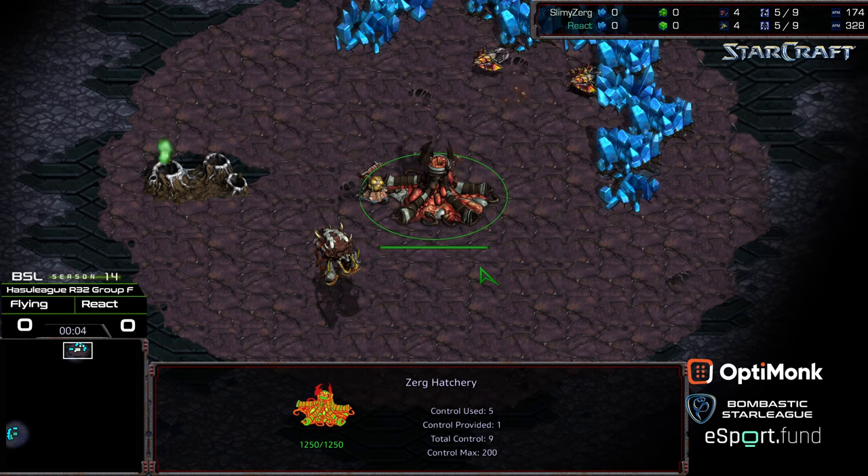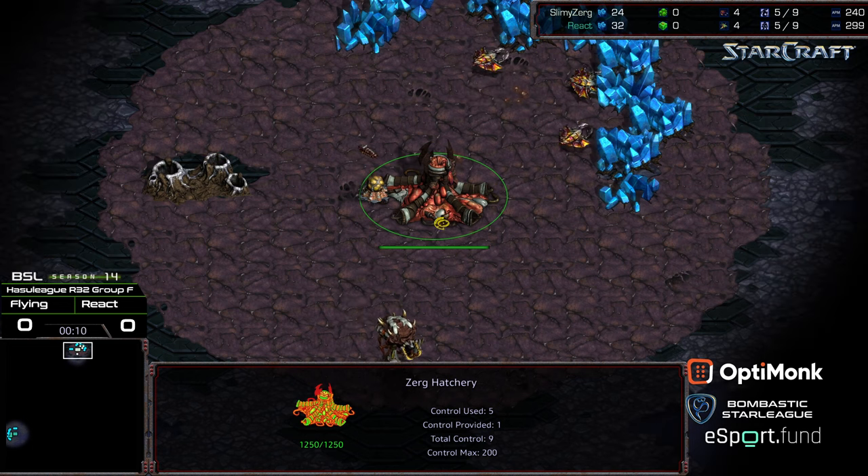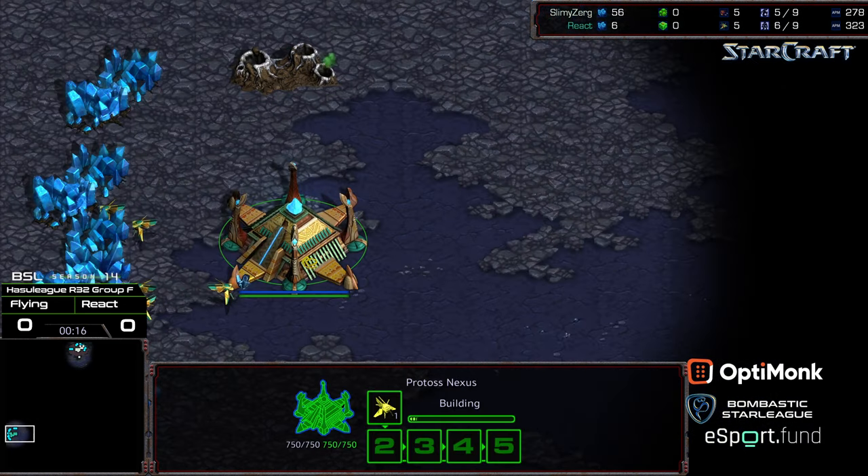Welcome to BSL Season 14, Hasu League, Round of 32, Group F, 12 o'clock location. We have Flying, aka Slimy Zerg, as the White Zerg. We have React starting in the bottom left-hand corner as the Teal Protoss.